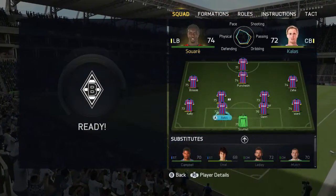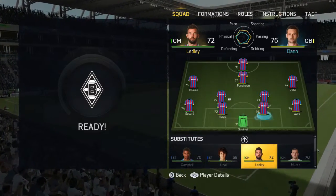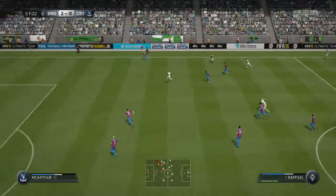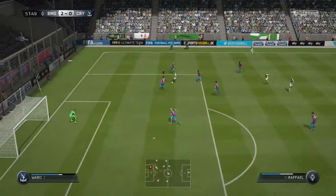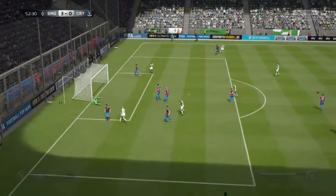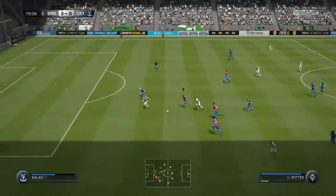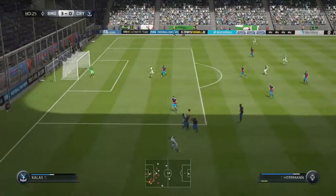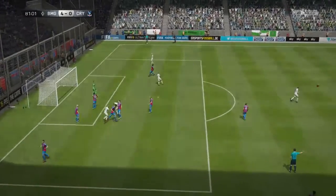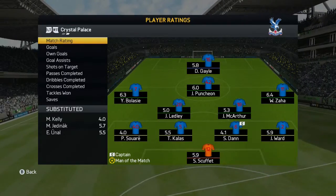At half time we make a triple substitution — Gale comes on, we replace our left back with Soul, and Ledley comes on for Jedernak. But Mönchengladbach aren't done: some nice work finds Rafael in open space and he picks out a lovely cross towards Han, who finishes at the near post to make it 3-0. They get yet another opportunity, Herman crosses it in to Cruce who taps it into the empty net to make it 4-0, which was how the game finished.